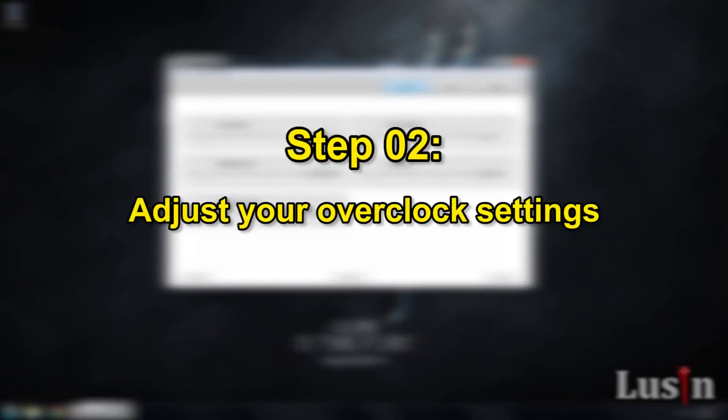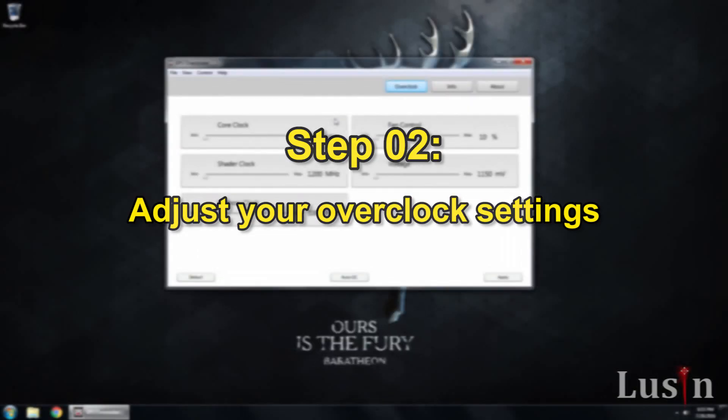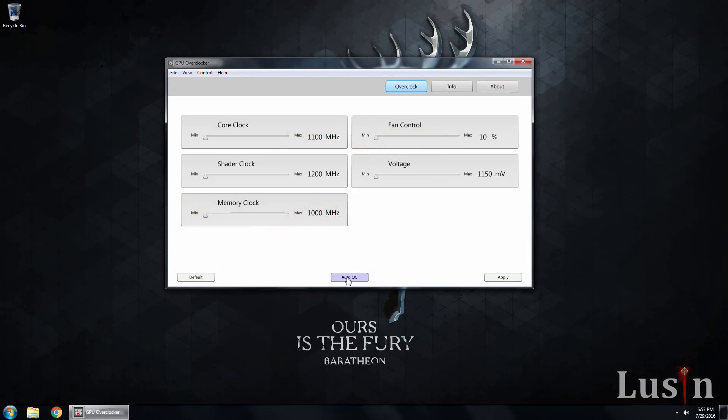So step two: adjust your overclock settings. If you're not sure how high to set it, click Auto OC for a safe, stable overclock. For me, I'm going to crank everything up to the max, because that's how Lucen rolls.